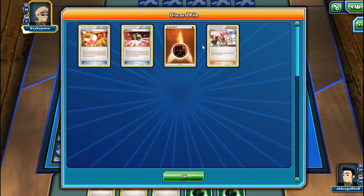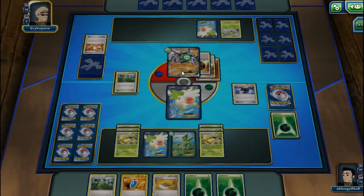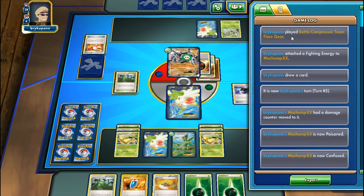Maybe if my opponent flips tails he hurts himself. My opponent plays VS Seeker and then Battle Compressor and Team Flare Gear. My opponent uses Lysandre to bring out our Sceptile EX as active. We play Birch's Observation but flip tails. We try Wafting Scent for sleep but flip tails again. My opponent hurts himself in confusion - he flipped tails! We knock him out. Then he hurts himself again in confusion!